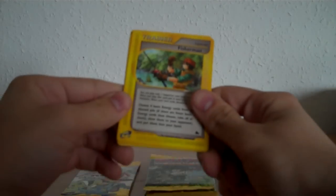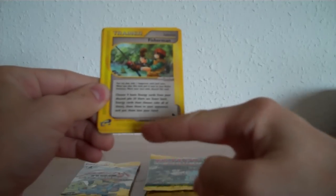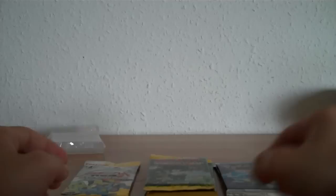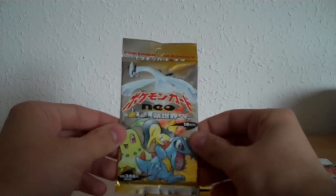The e-Sets are special cards. You can see there is the e-Reader line. You can swipe the card through the e-Reader, and you can register your cards into the games or something.